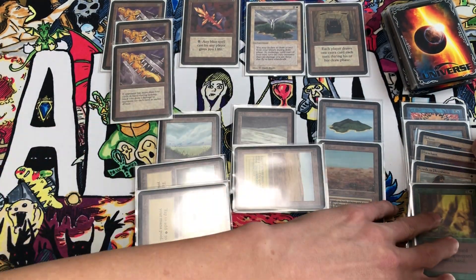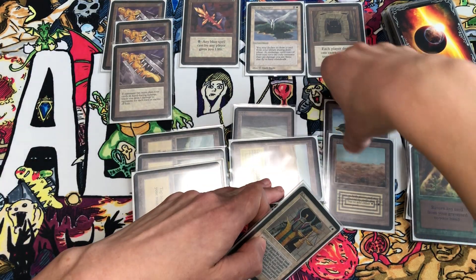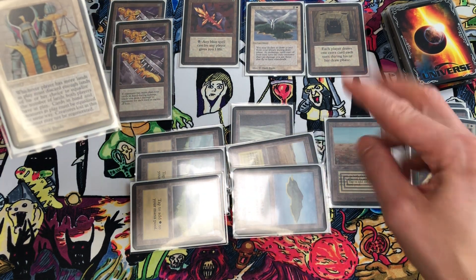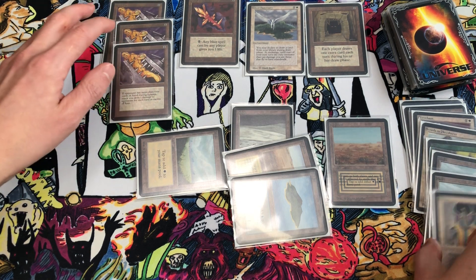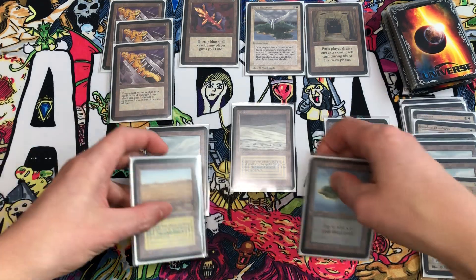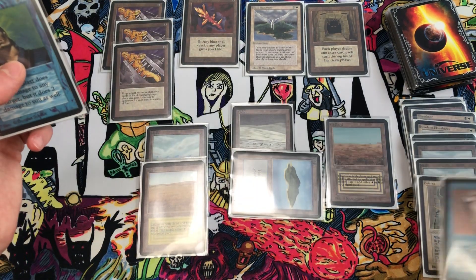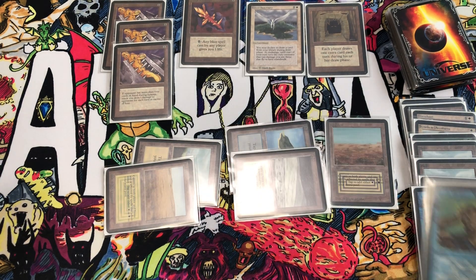We draw two more off Howling Mine. They have a creature, so we tap Plains and use Swords to Plowshares on their big creature — it's out of the game. We tap Savannah and Plains to cast Regrowth and get Balance back. Then tap Plains and Island to cast Balance again. Say we have seven lands and they have five, so we discard two Planes. I have no cards in hand, they go to zero cards, and all their creatures are removed. I pass the turn; they draw two and pass back.